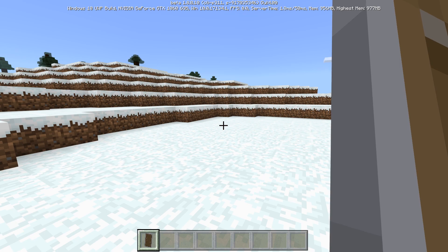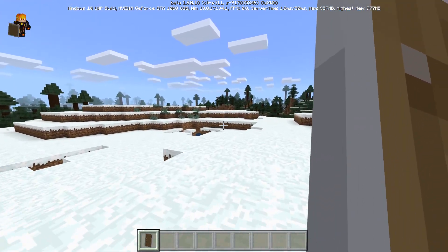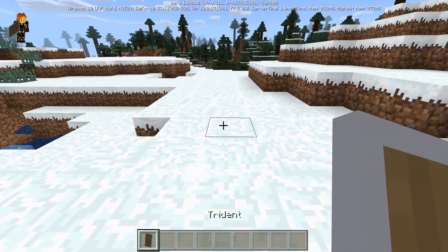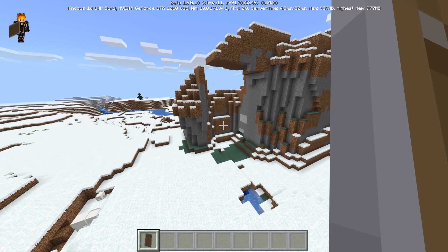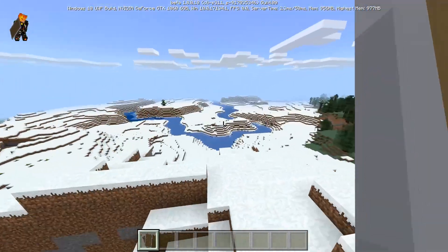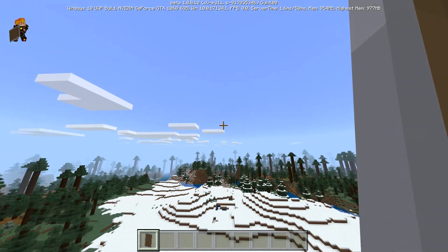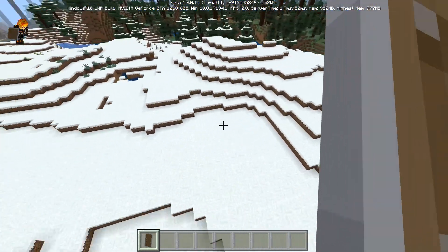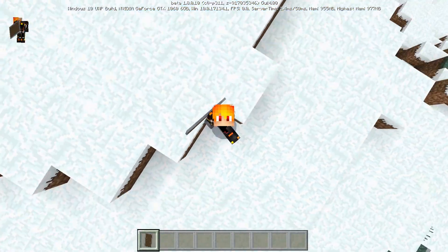Here we go guys, we have the shield right in our hand. The shield is not currently named because I'm not in the experimental gameplay. If you want the full effect, you can go into the experimental game mode, which will enable you to have the shield with the exact name and everything. So this is the shield right now and it's pretty cool.